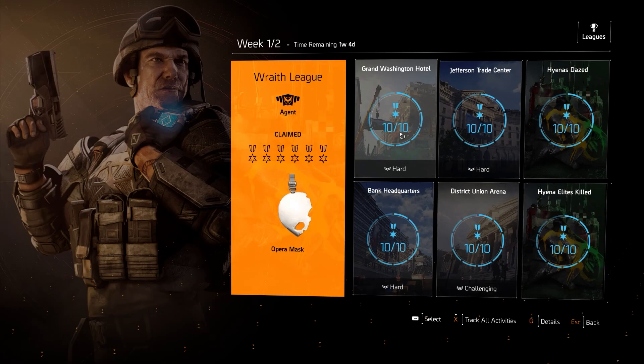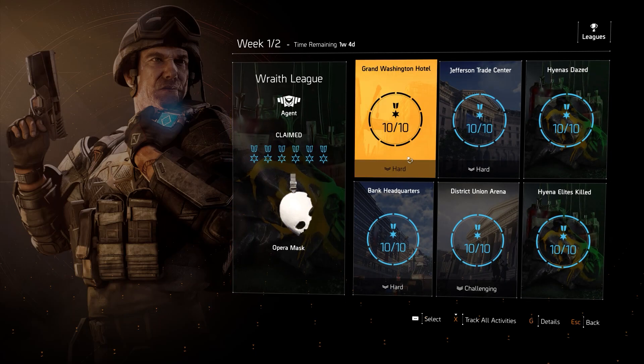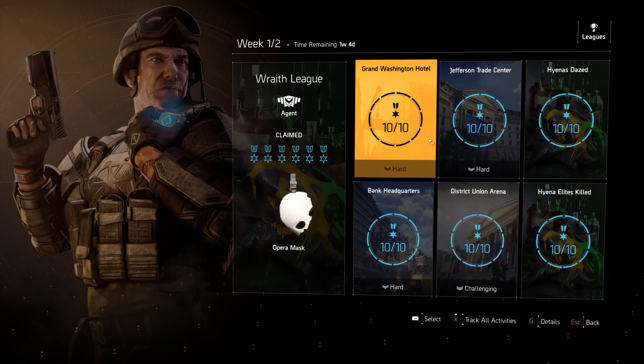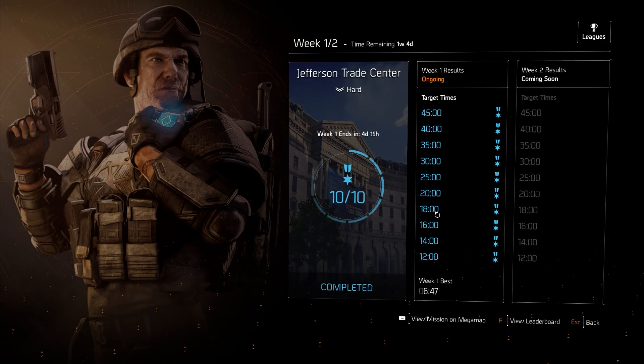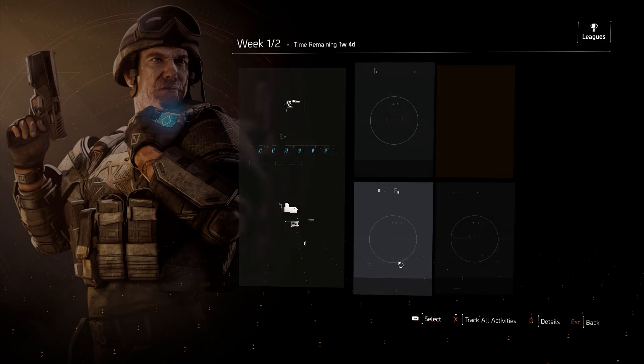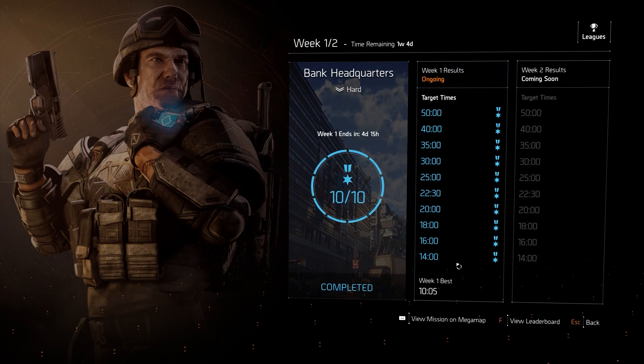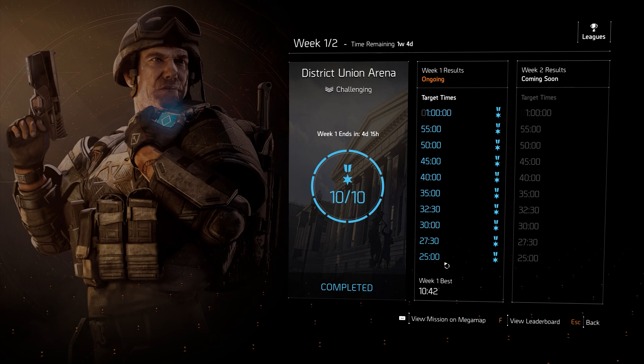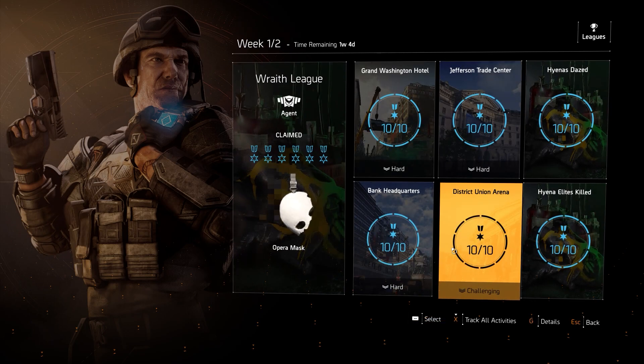For the missions, we have the Grand Washington Hotel — complete that within the 12-minute time limit, very easy to do especially on hard. Jefferson Trade Center, again 12 minutes. Bank Headquarters, completed at 14 minutes. And then your challenging district unit arena, 25 minutes. Again, these are all very easy to accomplish. You can get them done within a span of like an hour at most if you're really quick and have a very optimized build. So it's really nothing too difficult.